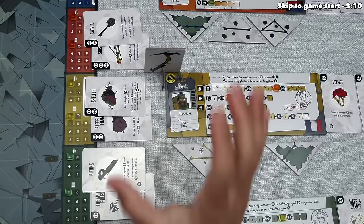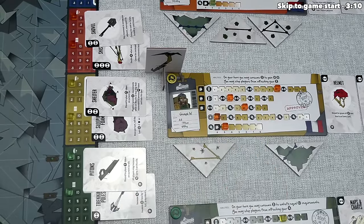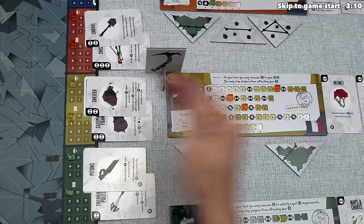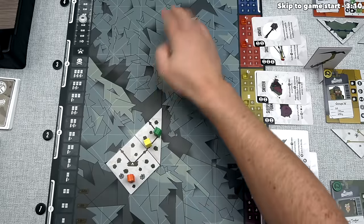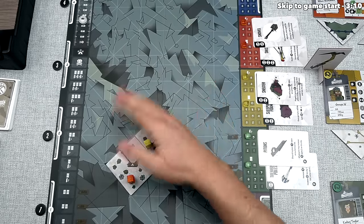Movement is crucial, but so is managing your supplies. In the cooperative version, each player ascends with a Sherpa, and instead of moving on your turn, you can resupply with your Sherpa, topping off your oxygen and food, as well as potentially the items the Sherpa is carrying. You can also descend back down to camp to resupply if things aren't going well.